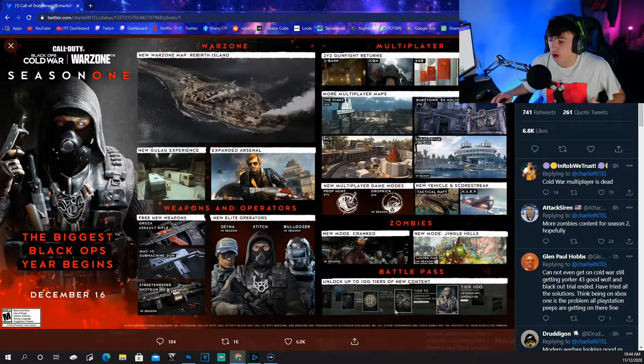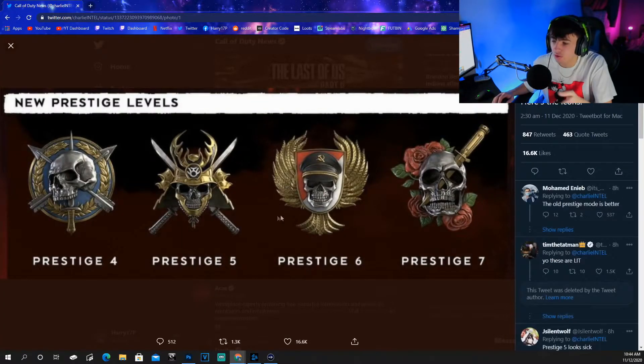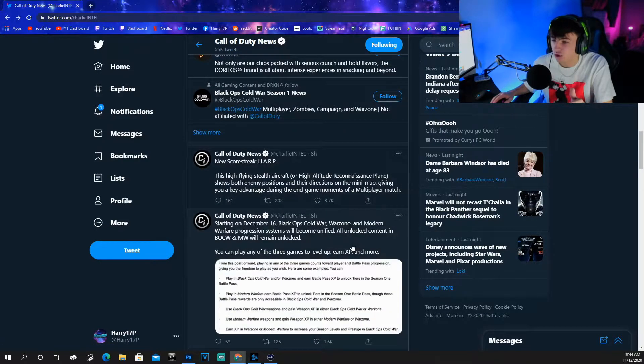We've got 100 tiers of battle pass content - super excited to get back into a battle pass again, we love the battle pass. There are also some new prestige emblems. With Season 1, four new prestiges arrive: prestige four, five, six, and seven. I really like the prestige five and prestige seven emblems - the seven one looks really sick with the roses in it. The HARP is actually going to show both enemy positions and their directions, so it's going to be an advanced UAV, which is exactly what we've been looking for.